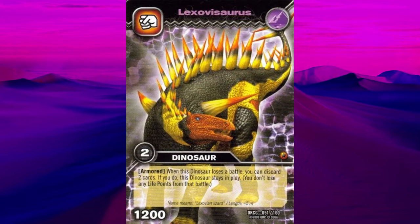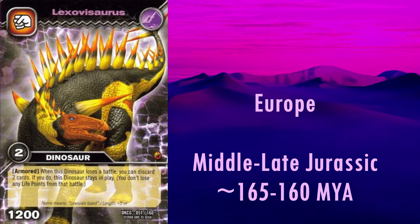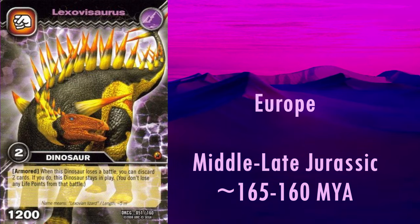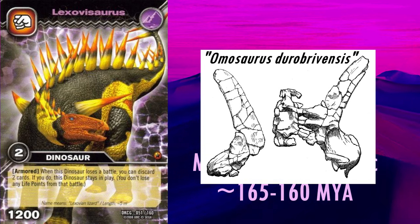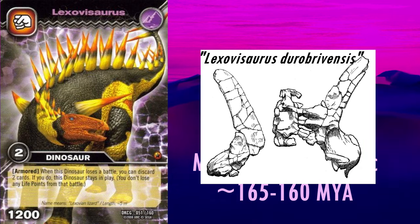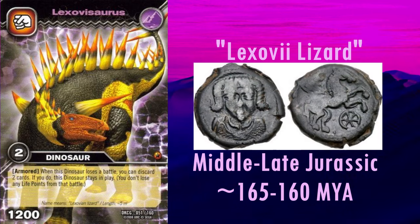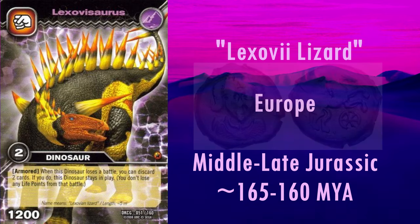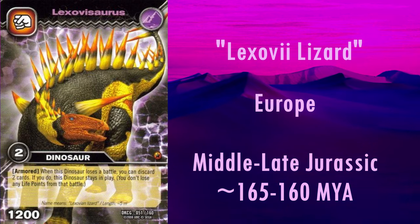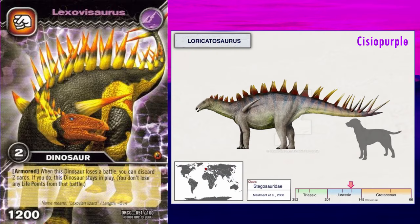Next, we have another interesting one with Lexovisaurus, from mid to late Jurassic Europe. This animal has a complex taxonomic history. The material this name refers to was originally classified as a species of Omosaurus in 1887, which itself was renamed to Dacentrurus in 1915, until it was given its own genus name in 1957. Its name means Lexovii lizard, after the Lexovii, a Gallic tribe from Normandy during the Iron Age and Roman period. In 2008, most of the Lexovisaurus material has itself been split off into a new genus, Loricatosaurus. As such, this model may actually represent the latter genus instead, as Lexovisaurus is now very fragmentary and difficult to reconstruct.